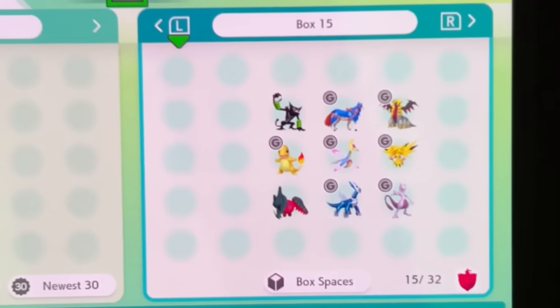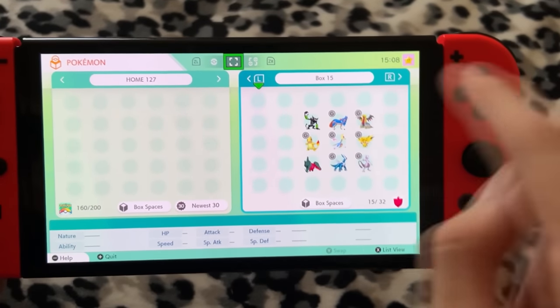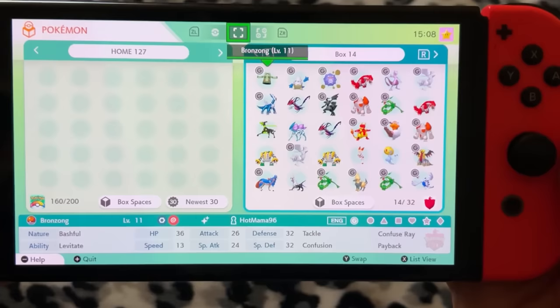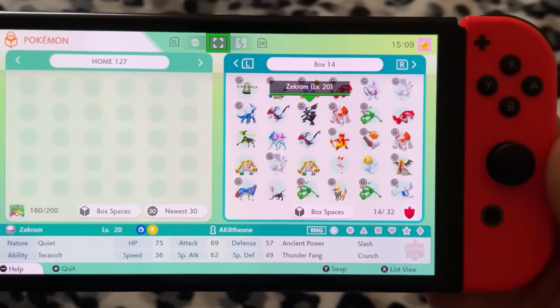Right here you can see that I set up 9 Pokemon. We got Zarude, Giratina, and some more, and there's something really important about these ones. These Pokemon can all be brought into Scarlet and Violet, and if I go into a different box like this, for example, Pokemon like this Zekrom cannot actually be brought into the new games, unfortunately.